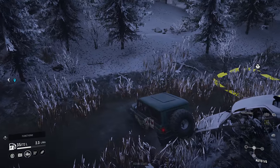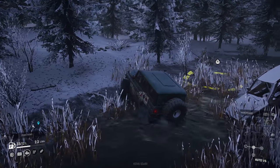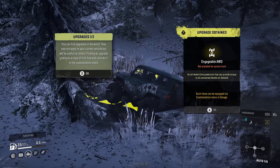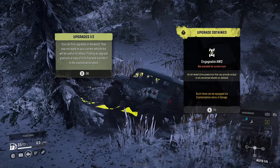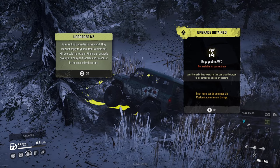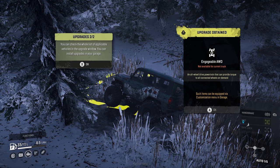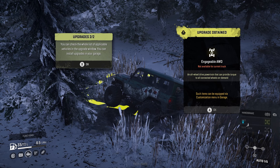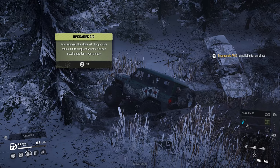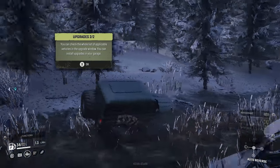Here is the upgrade. We just got to get to it and there's a car. How did somebody drive a regular car to here? That dude is an off-roading god. You can find upgrades in the world — they may not apply to your current vehicle, but will be useful for others. Finding an upgrade gives you a copy of it for free and unlocks it in the customization store. You can check the whole list of applicable vehicles in the upgrade window and install upgrades in your garage. So that's cool — we got an engageable all-wheel drive.